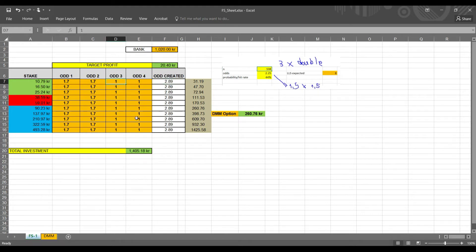If you put another odd here — let's say you have a treble at 1.7 again — you see that the combined odds become 4.91, and the stake you need is 5.21. If you have only two matches, 1.7 and 1.7, your stake is bigger — 10.79 — in order to achieve the same profit.